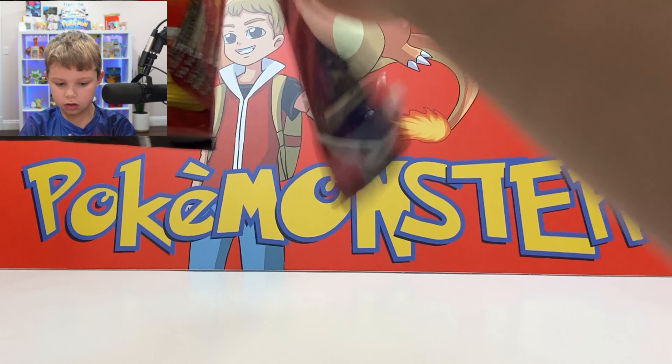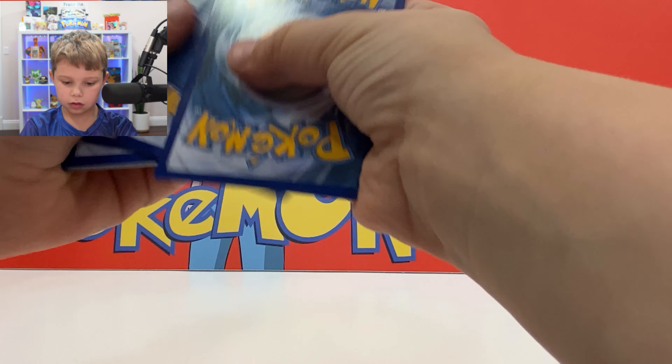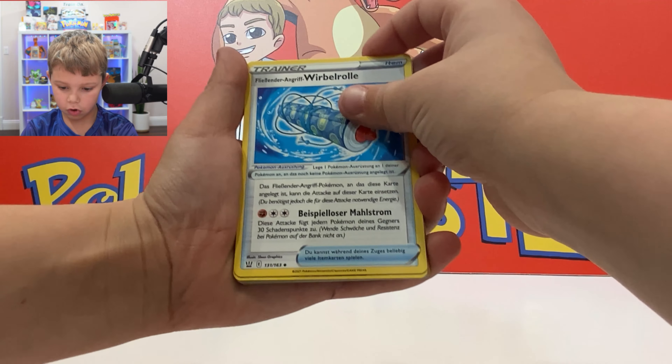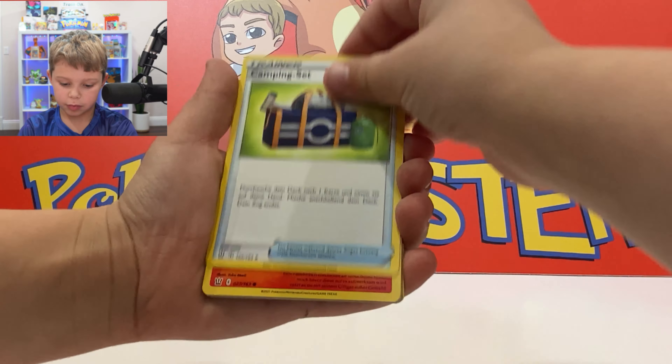Alright, last German pack — let's get something good. There's the code card from the back. Lightning Energy, Pressure Robo — bro, what is that? Not even USA — it's German. Then Simon Champion Set!